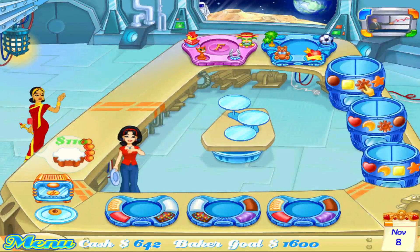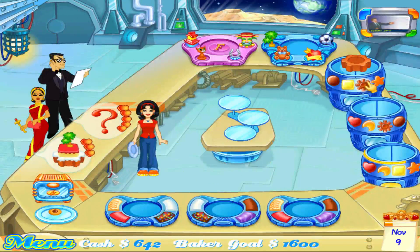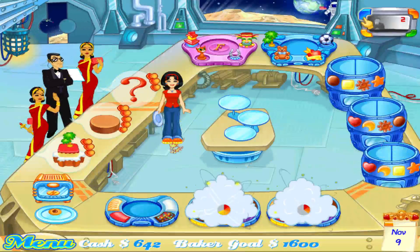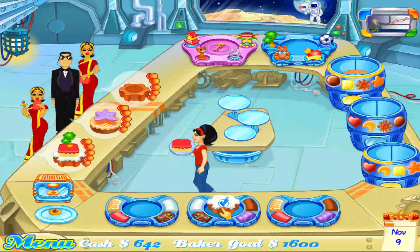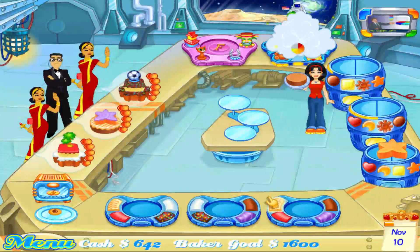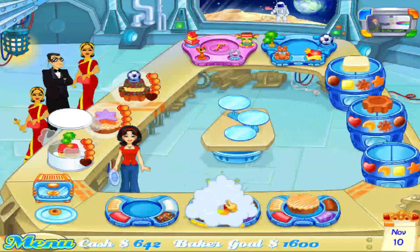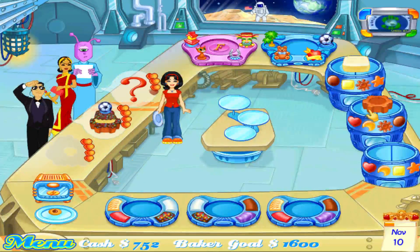One customer wants a gear and a square — simple enough. White and red frosting. Someone likes blue. Preparing a circle and a star with a vacuum and palm tree topper. Gear, square, stripes, and purple — delivered just in time. Almost in time. So close.